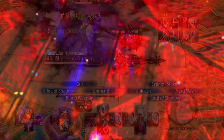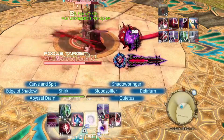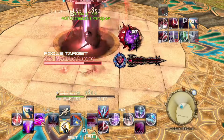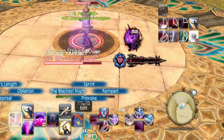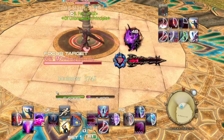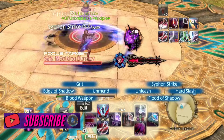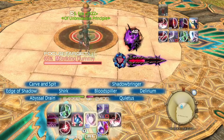After your initial burst window at the start of the fight, your goal is to keep things moving by using your GCD combo, weaving in Edge and Flood based on your targets to keep up Dark Side, while also using Blood Weapon, Delirium, Carve and Spit, and Plunge on cooldown. This allows you to align your skills on a 60 to 120 second window.